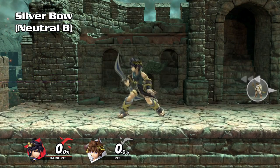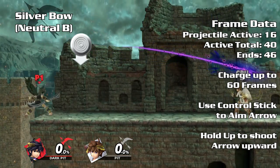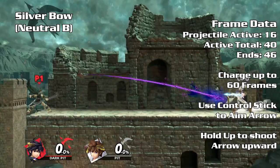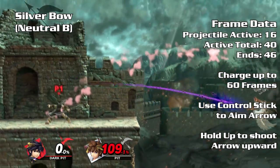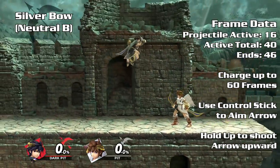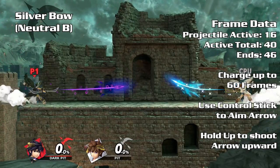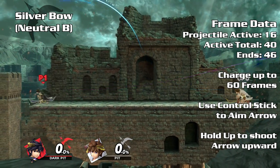The silver bow is a chargeable projectile that can slowly be guided up or down using the control stick, and as it charges will do extra damage and knockback. Holding directly up before firing will aim the arrow above Dark Pit. Pester your opponent to stop their zoning game from afar. Use the arrow to snipe your opponent's recovery offstage as well. Avoid using the arrow up close — even on hit it can be unsafe. There are two major differences between Dark Pit and Pit's arrows: Dark Pit's arrows do more damage but have a lower curve.